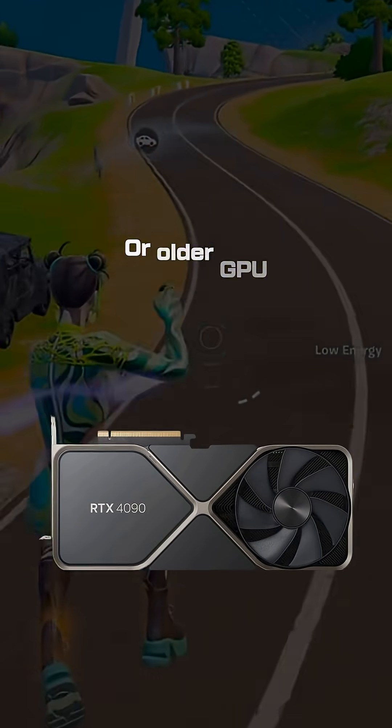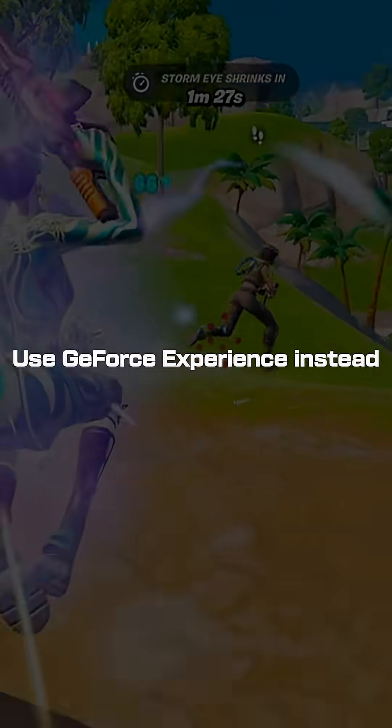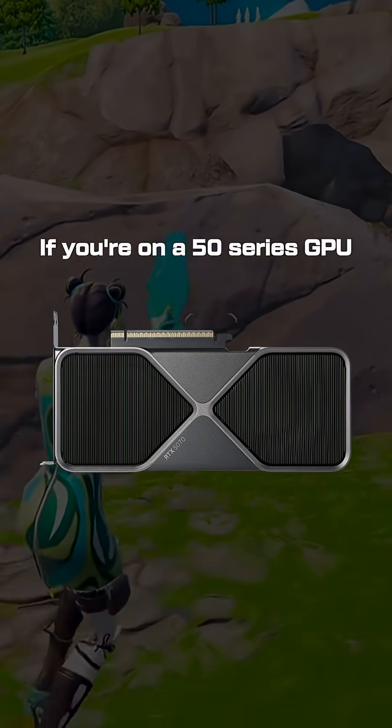If you're on a 40 series or older GPU, uninstall the NVIDIA app immediately and use GeForce Experience instead. It's the old software, but it actually works without random stutters.